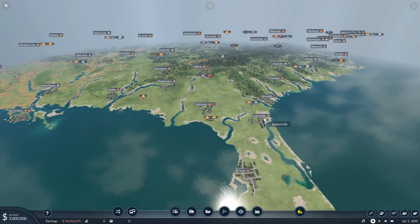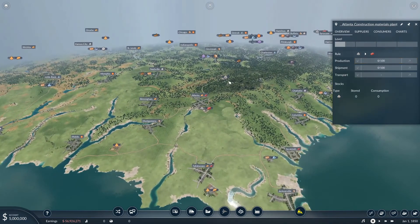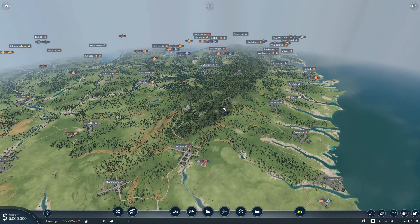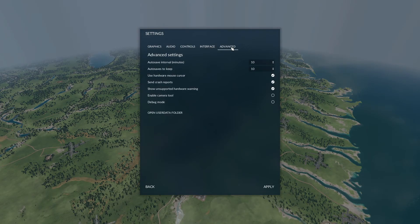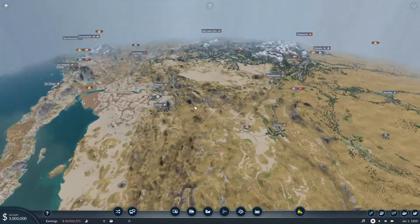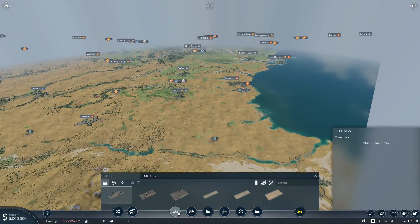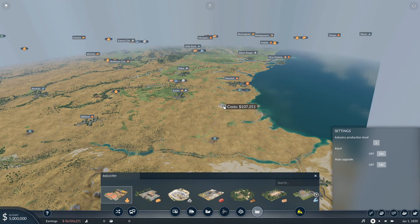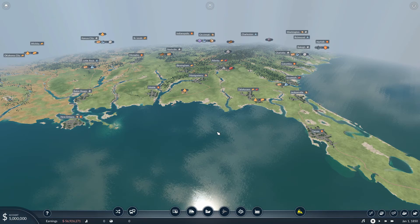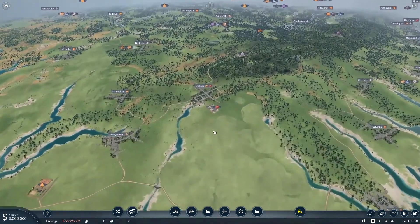I do have a couple mods on - I have the industry times two mod, though I don't think it's actually working. I also have more line colors on, but I don't really plan on using them unless I feel the need to later. I've already looked at the map a little bit - there are good lines we can get started with to make some easy early money, like building up Atlanta.